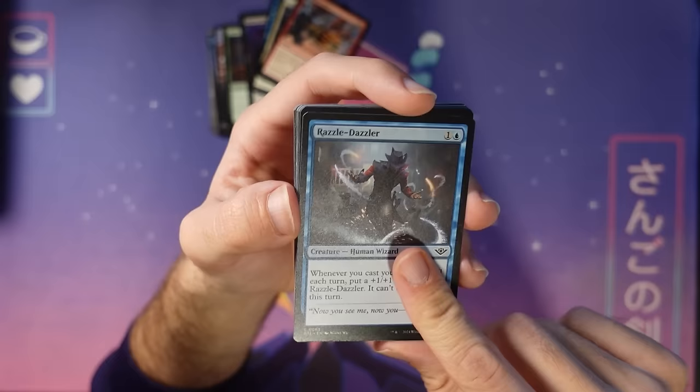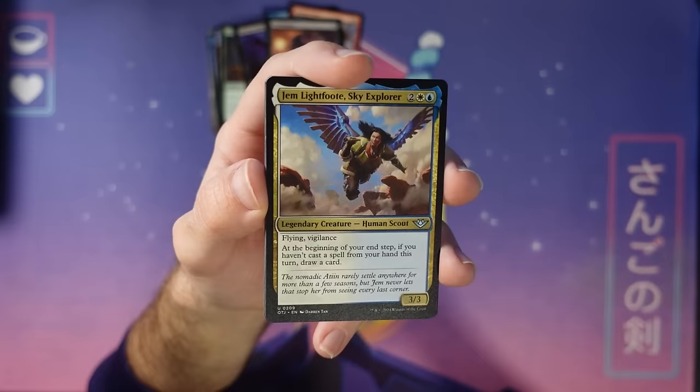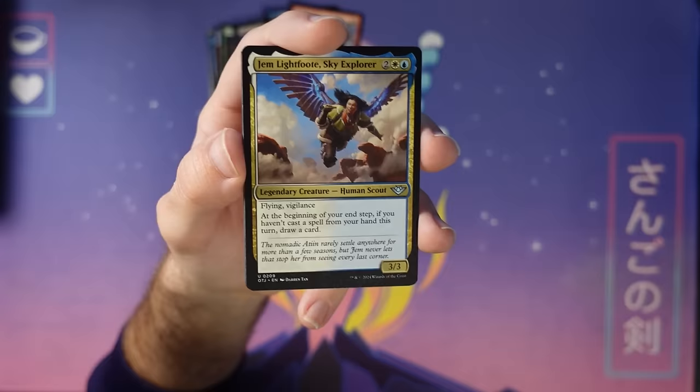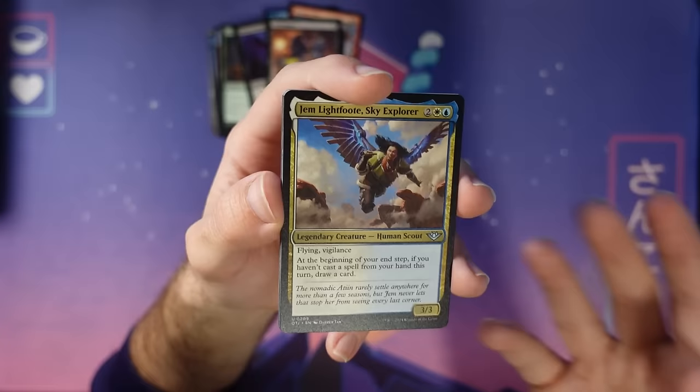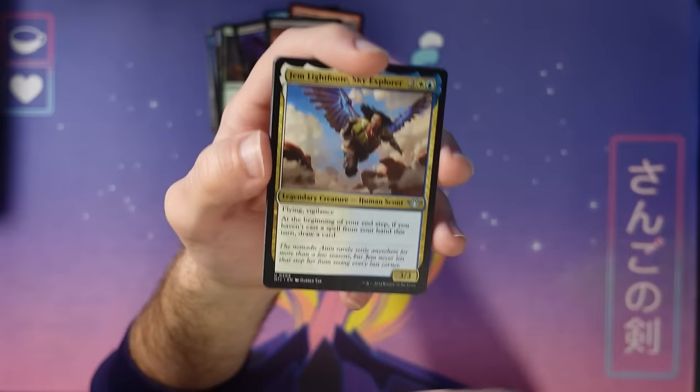Here's a cool uncommon — Gem Lightfoot, the blue-white signpost uncommon. It rewards you for not casting spells from your hand. Why would you not cast? Well, sometimes just drawing a card is pretty sick, you can just pass the turn. If you plot, that's also not casting a spell. So with Gem Lightfoot you can play it and then next turn if you plot a card, you'll draw a card. There are also a handful of flash cards in the set so you can play on your opponent's turn. I drafted this deck a couple times internally and really enjoyed it — it's very novel. You have to know when to play spells and when not to.